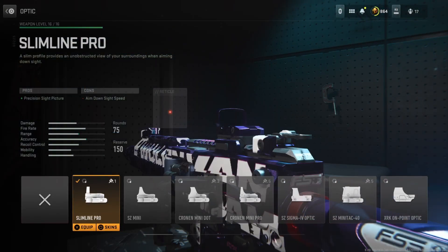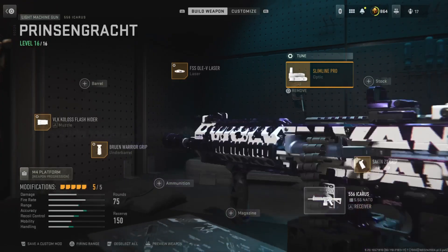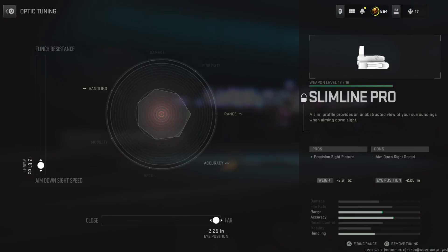For the optic I'm on the Slimline Pro. You don't really have to run an optic — it's totally up to you. I just feel a lot more precise and accurate running an optic than using iron sights. You could probably choose a stock over this, but Slimline Pro is my way to go. Tuning: left side at negative .61, bottom side all the way down so you get the least amount of visual recoil.